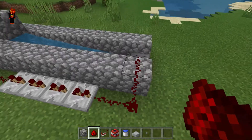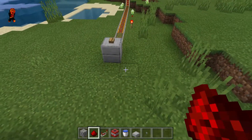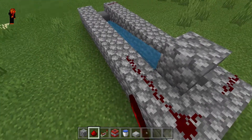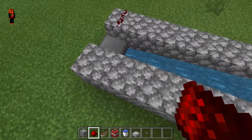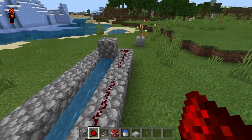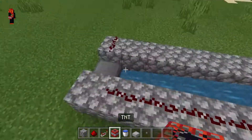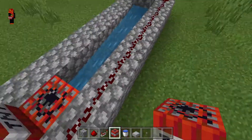Now we're gonna work on the other side — super easy. Place one, two, three, and then this one block right here. We're not going to place any redstone on this side; just place it on the rest of the box. After that, your TNT cannon is done. Now get some TNT and place it like that and that.